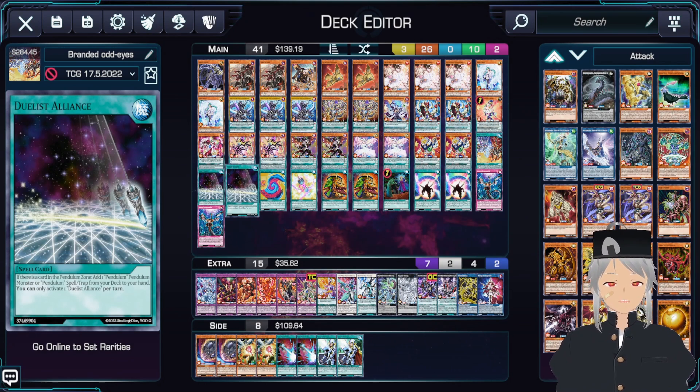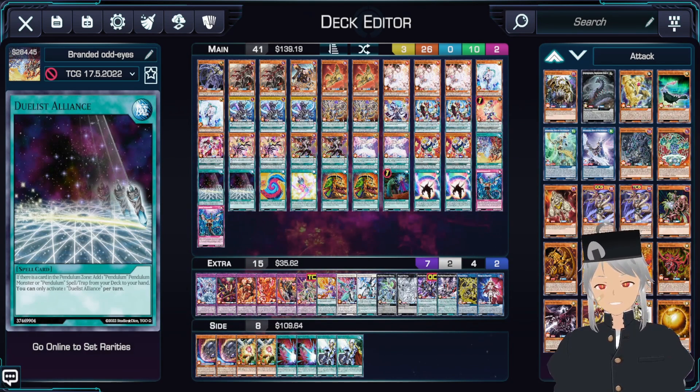Kombo Amina, Protomoto Desk, and welcome back to another deck profile. Today I have Branded Odd Eyes. It's kind of interesting because this deck sort of works well together in a way where a lot of the fusions you're able to go into — either your Albaz fusions or your Odd Eyes fusions — really have a nice synergy to them. Let's just get right into the profile.